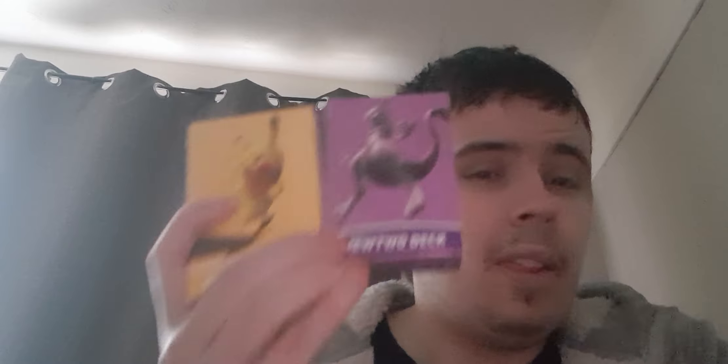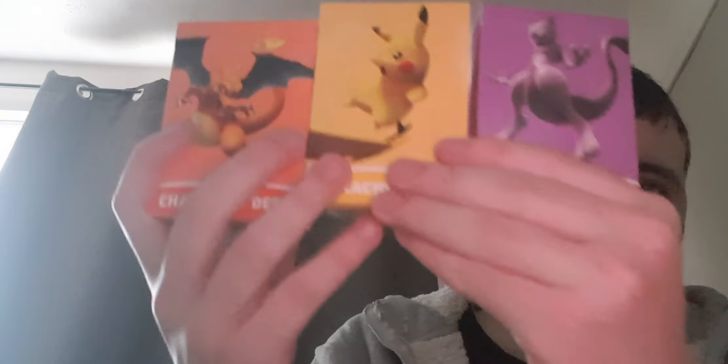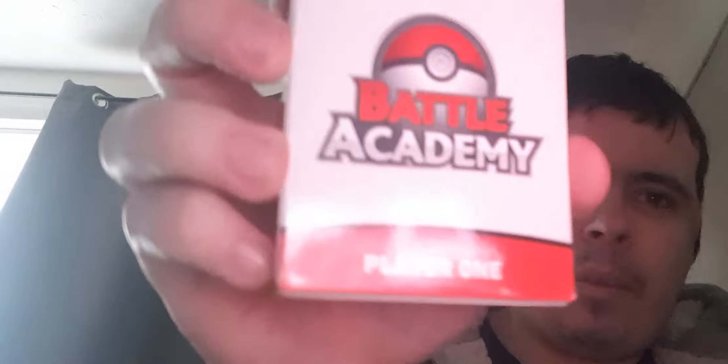Of course, what you all want to see - we have the decks! I don't know what's inside these. There are three decks. This one says Player One on it - this is the Charizard deck. It says at the bottom there: Pikachu, yeah - Player Two. And the Mewtwo deck - it just says Mewtwo deck on it. So that's just a spare deck. What's inside them? Other than Charizard, Pikachu and Mewtwo being on them.